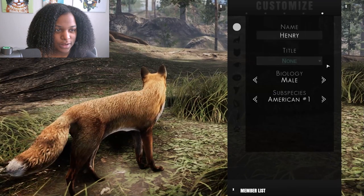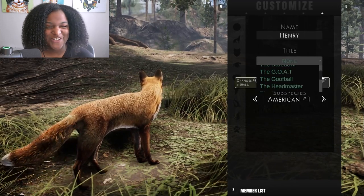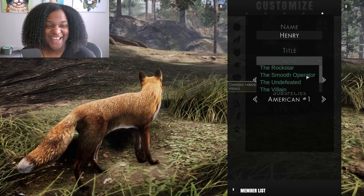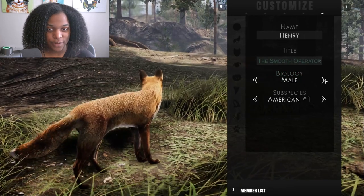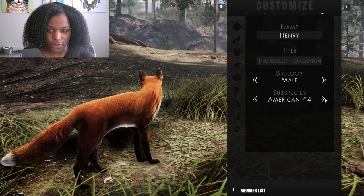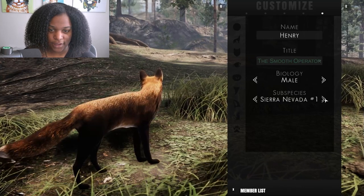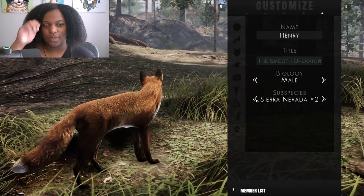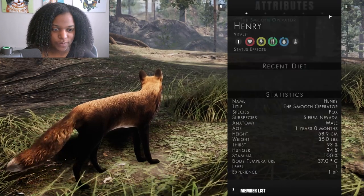There are also titles like The Caretaker, The Chief, The Daredevil, The Goofball, The Headmaster, The Hero, The Joker, The Loner, The Rebel, The Rockstar, The Smooth Operator. I can change from male to female in-game. Each playable animal has sexual dimorphism and multiple subspecies that show up as skins - American, European, Sierra Nevada, Marbled and more. There's so much to customize already - I'm freaking out internally. This is really great so far.